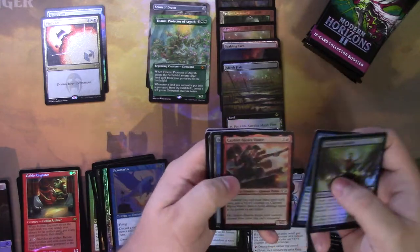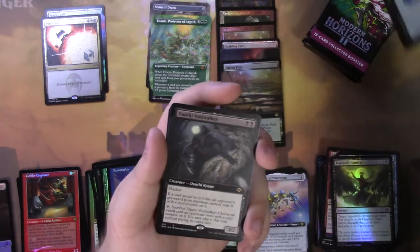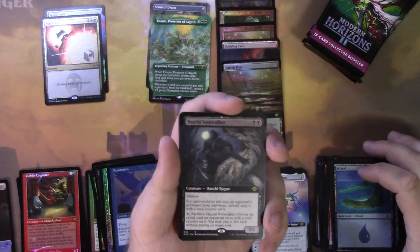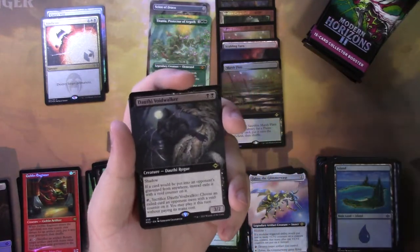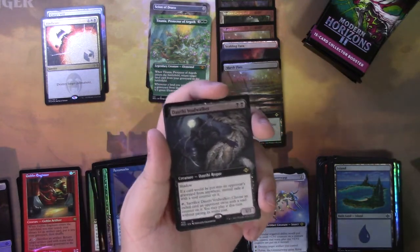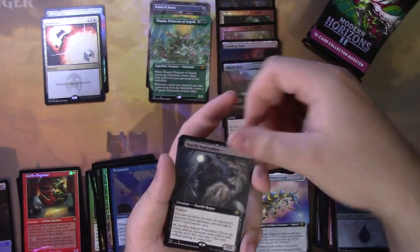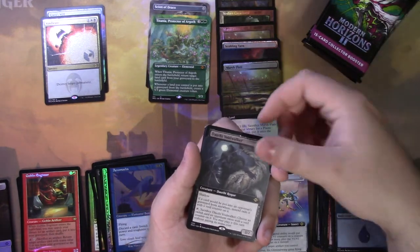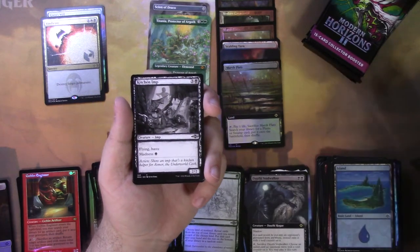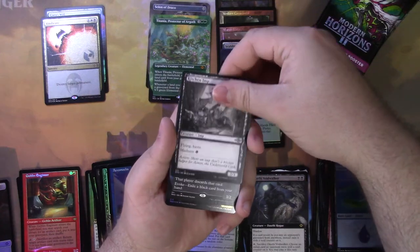Late to Dinner again. Another foil etched Island that I do not want. Dauthi Voidwalker. This is definitely a card I think is going to see tons of Modern play in the next five to six years. In my opinion this is just an amazing two-mana 3/2 shadow creature for Modern — it's unblockable unless your opponent has another creature with shadow, and you can play their spells for free. Sure, it taps to attack, but having a reliable body that you can attack with and get a spell off of is pretty decent.